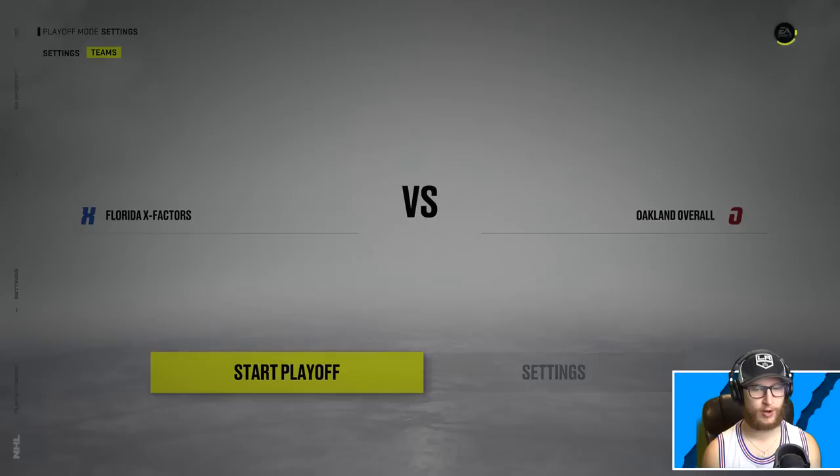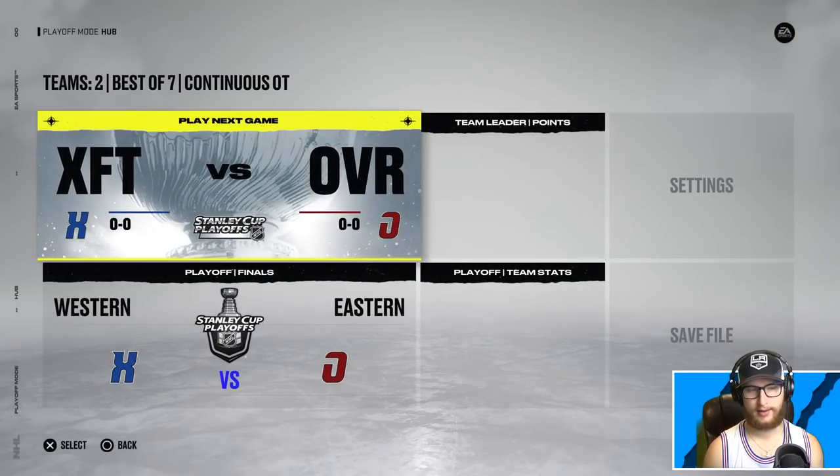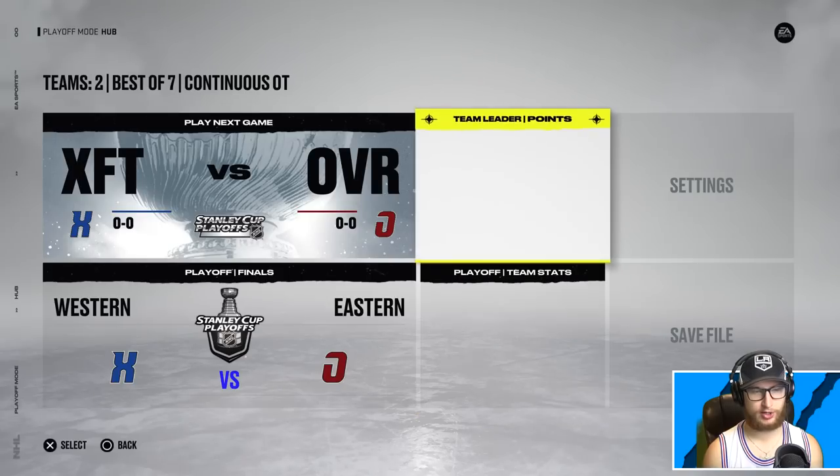I want to try this in two different ways because I'm not really sure how x-factors work during simulation. So I want to try doing a simulation and then I'd also like to try doing a version where we actually watch a game.